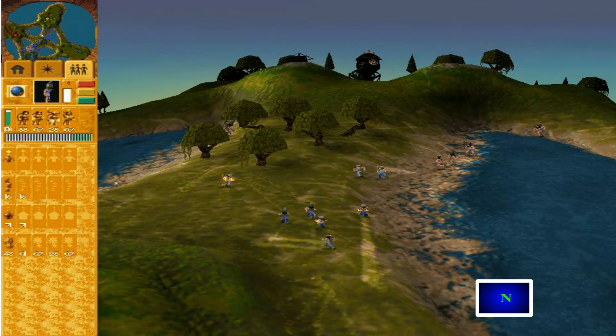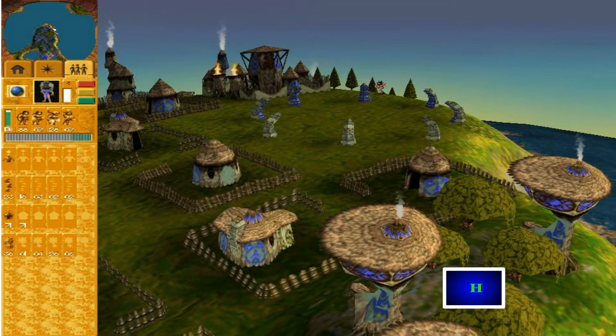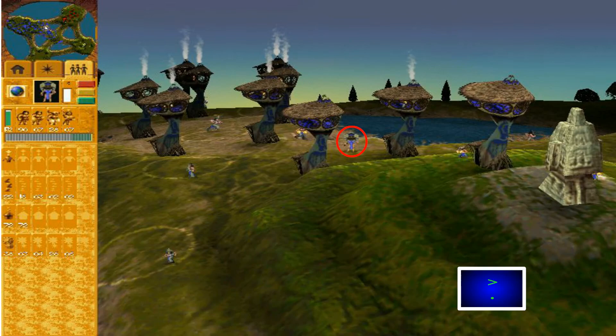I don't use it much, but if you want to get into a habit of using it then that's fine — it's your play style, so it's your decision. A couple of other handy buttons: if you press H, you'll zoom directly to your reincarnation site, and if you press the drop button, then you'll zoom directly to your shaman.